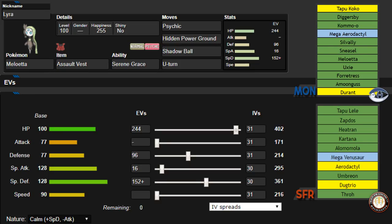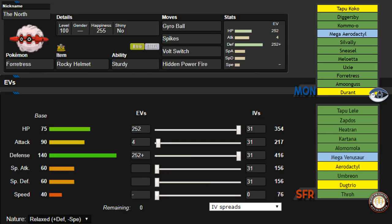Moving on, we have our Kartana check, which is his other scary mon — that thing has 8 kills right now and he's been using it really well. He ran Magic Room with it and shut down all items, which was ridiculous. We have the North Fortress coming with a Rocky Helmet, max defense — absolute max defense, because Kartana's way too much of a threat with that base 181 Attack. We have Gyro Ball, Spikes, Volt Switch, and HP Fire. Gyro Ball is mainly for the Lele, and also hits Venusaur the hardest, as well as his Aerodactyl and Dugtrio. Spikes are there because Merk is unlikely to bring hazard removal. If he does, it's on his Zapdos, and I'm okay with that because Zapdos, if it comes as a defensive mon, is very weak to the rest of my team — the last mon on this team takes advantage of defensive Zapdos.